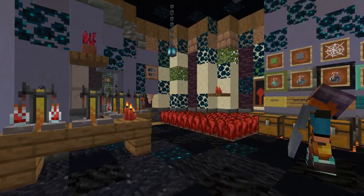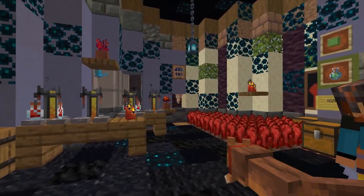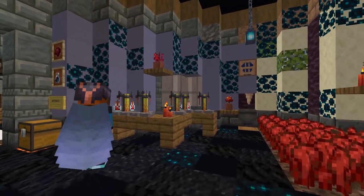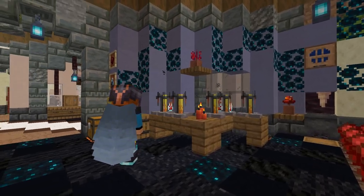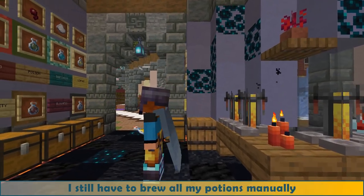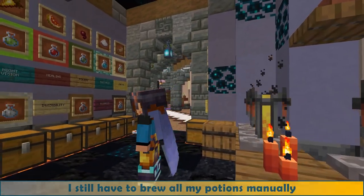I already have a very nice potion room in my base, well organized, with all the ingredients, even for the new 1.21 potions, but I still have to brew all my potions manually. It's time for an upgrade.